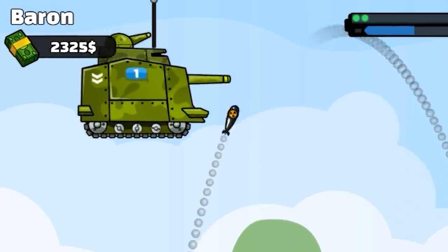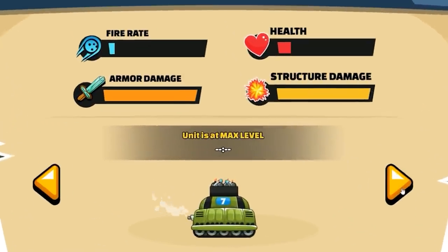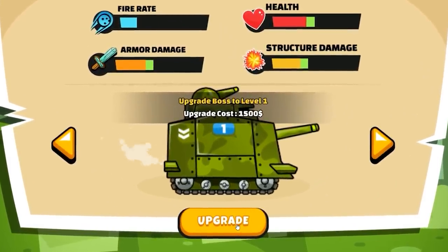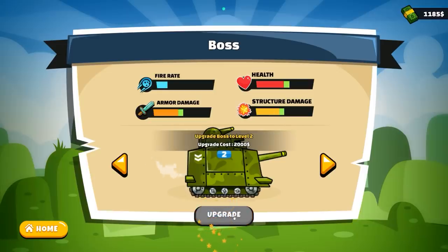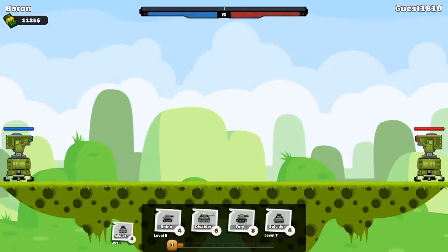So how powerful is the boss? I'm almost dead here, but this artillery tank is holding the line. Look at that sweet, sweet max level. But here's the boss and we have enough to upgrade it one level, increasing its health and damage — but unfortunately you can't make it cheaper.